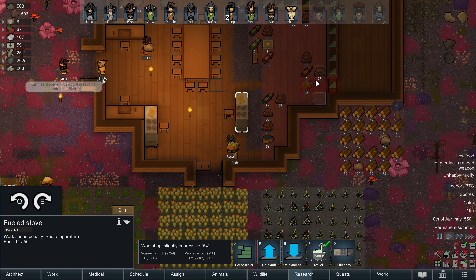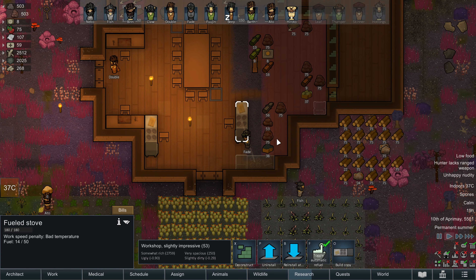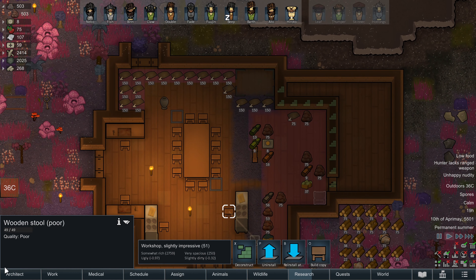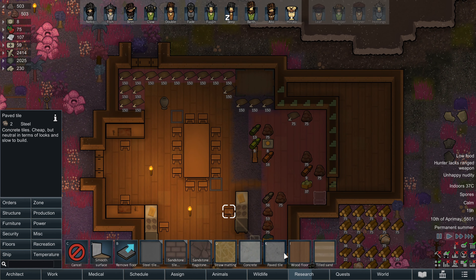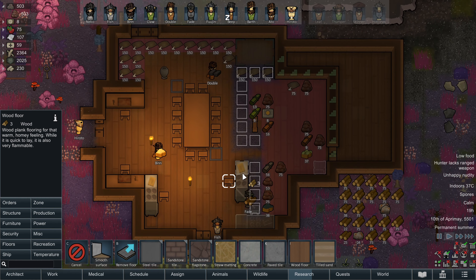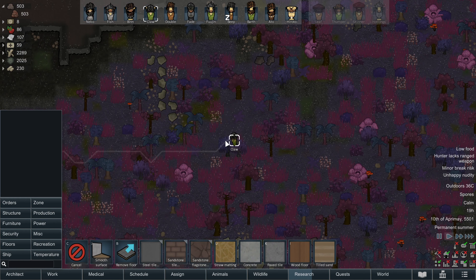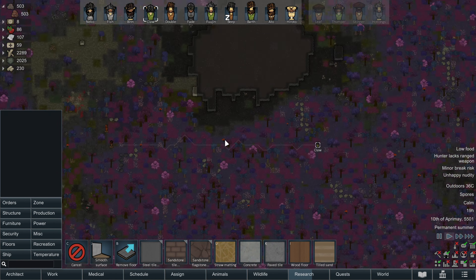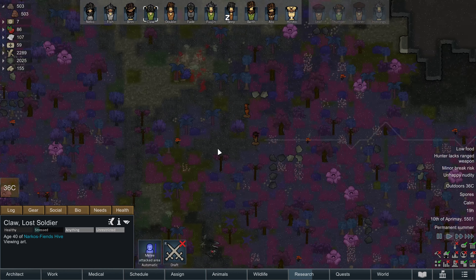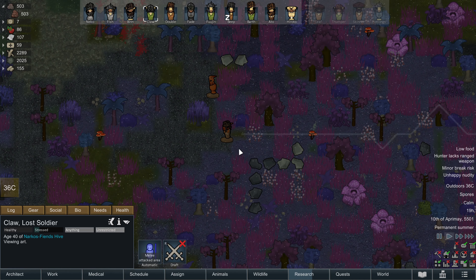Let me just double-check this other bill — details of the pemmican: 5 to 20. Fine Meal: 5 to 20. Now I should be able to turn the priority of cooking up on everybody. If they're low skill, they can butcher. If they're higher skill, they can use the stoves.